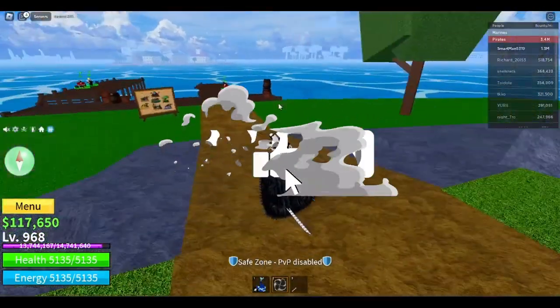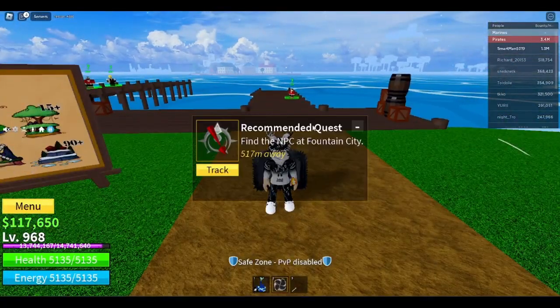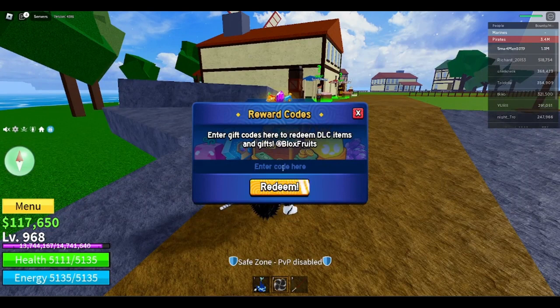Once you get to level 50 you can move on to the next island. Click your little compass, find your next island and follow it. If you go here and then type in a code, I'll give you one code right now.